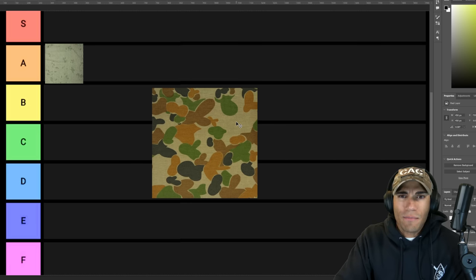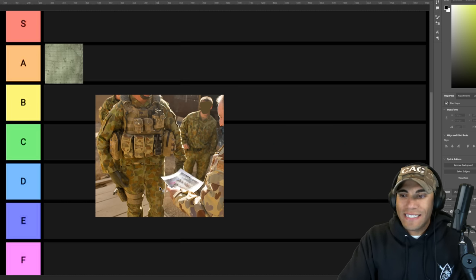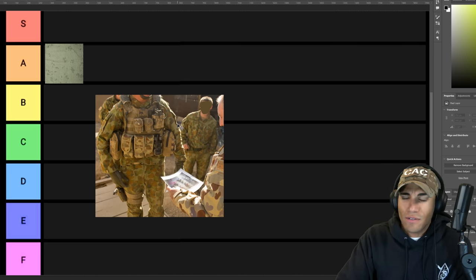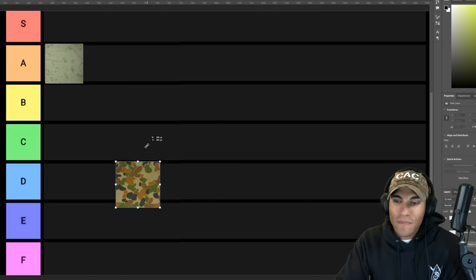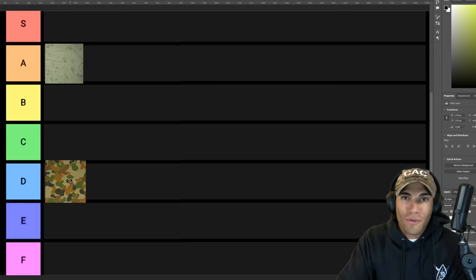It looks very similar to the frog skin camo from World War II, which we also have on this list. I can understand if the color palette makes sense, but even when you look at it, it's kind of like the M90 Swedish pattern where even far away it looks like an awkward pattern — it doesn't really break things up too much. It's called the Disruptive Pattern Camouflage Uniform, but it's really not that disruptive. I'm going to have to throw it pretty low — at a D. It's not horrible, but it really doesn't look very good for a camouflage pattern.